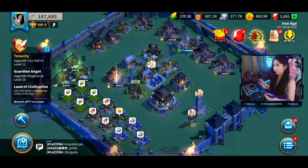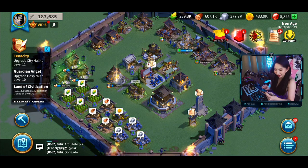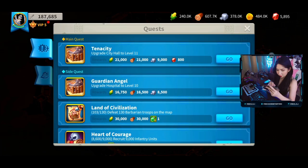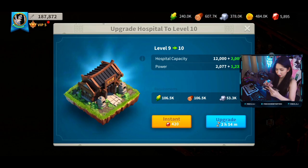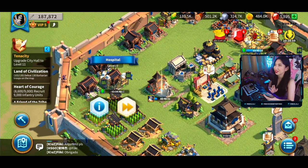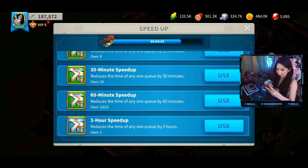Right now I am not part of any alliance — I used to have a wolf pack alliance but I don't know what happened to that, it just died out. So right now I'm a lone wolf. Let's see what quests I can do. This first side quest is to upgrade my hospital to level 10. I think I have sufficient resources for this, so let me go upgrade that. It finishes in around 4 hours, but I'm too impatient to wait, so I'll speed that up with a speed-up item.